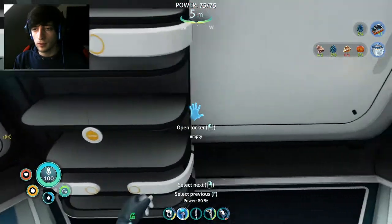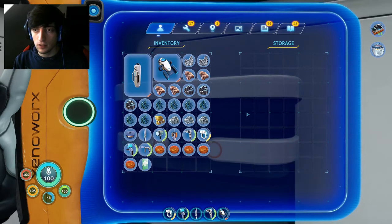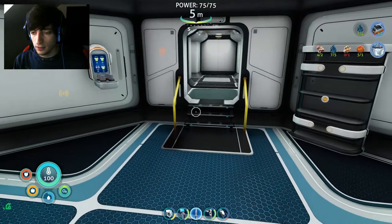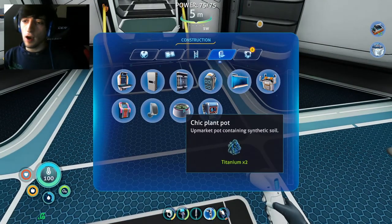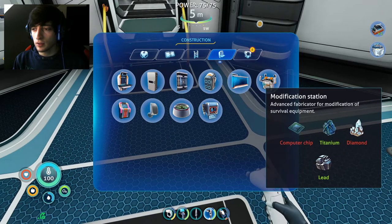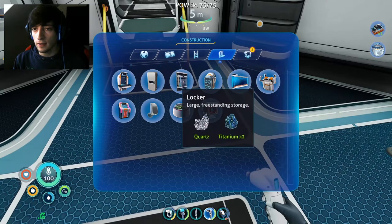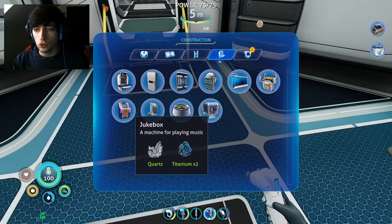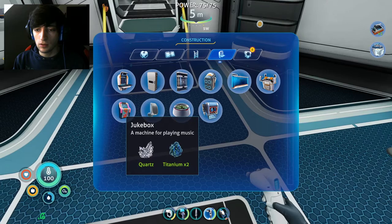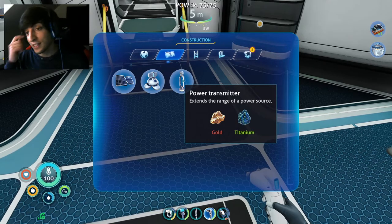That's a big storage. We're just gonna build a bit and see what we need. Modification station, wall locker, jukebox. Before we build anything that's not necessary, we need to focus on things we actually need.